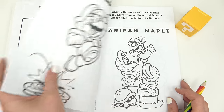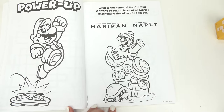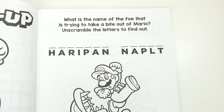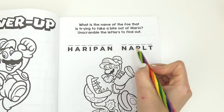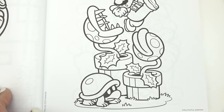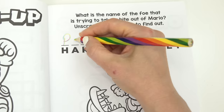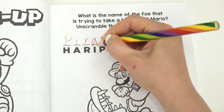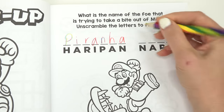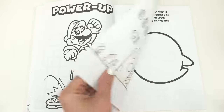Let's keep going — power up! Oh no, what is going to eat Mario? What is the name of the foe that is trying to take a bite out of Mario? We have to unscramble the letters to find out. Do you know the name of this plant? Let's unscramble it — it starts with the letter P. P-I-R-A-N-H-A: piranha! And this one is plant — Piranha Plant. Did you get that right?